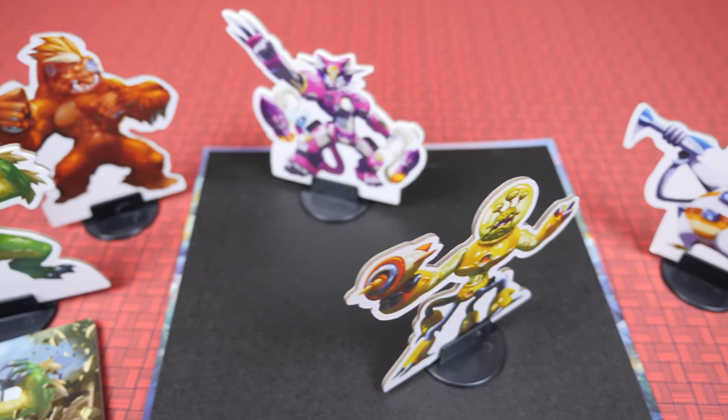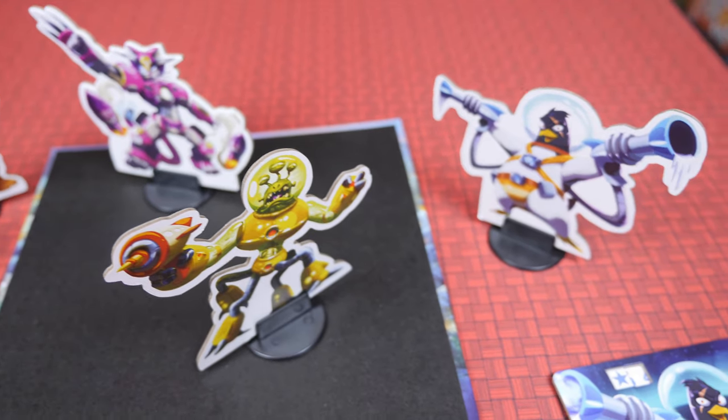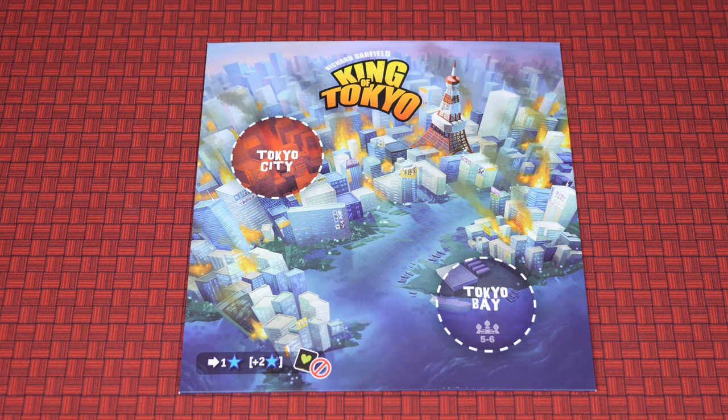In King of Tokyo, it's 46 years in the future, huge monsters have taken over the city, and tonight is the night of their high school's big homecoming dance. Take the double-sided board and place it in the center of the table, dance floor side up.